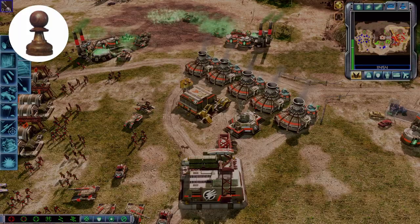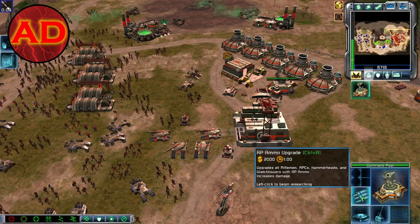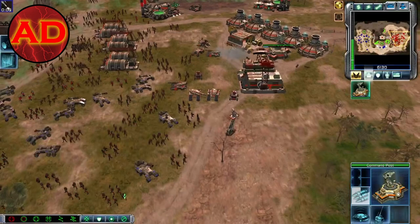Next learning opportunity — click on your command post. There should be three different blue icons. Those will provide upgrades to your units. The first one is the only one that really matters for you right now. It will upgrade any machine guns you have, so all these riflemen you're training are going to become more powerful. That one APC you have is going to become more powerful.